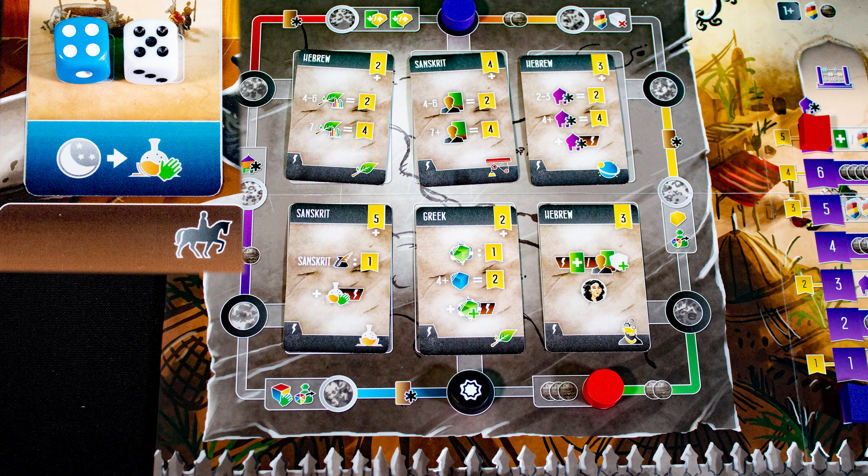To translate a scroll, this costs four coins but we gain the benefit shown in the location we place it. Because our action here was blue and we pass through the blue section, we can mark the scroll with influence. A caliph card is revealed when replacing the translation card.